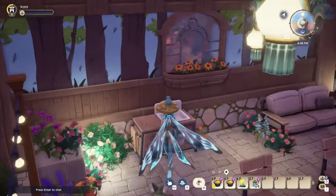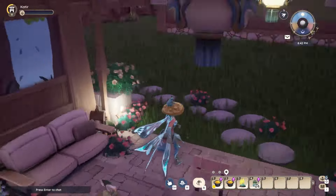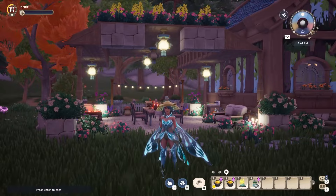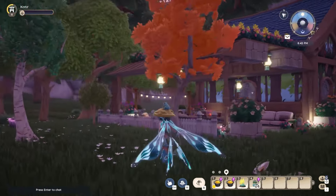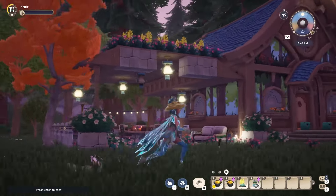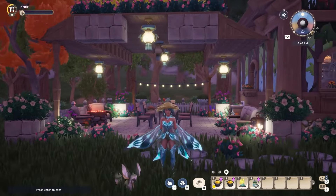Around the back we have a nice little place to wash your hands before dinner, and another couch to just sit and relax. I just love how inviting and warm this turned out. I added tons of flowers to the top of the roof — I need to get more yellow flowers to add them around the back — but I love how you can add flowers and make it look so cozy.